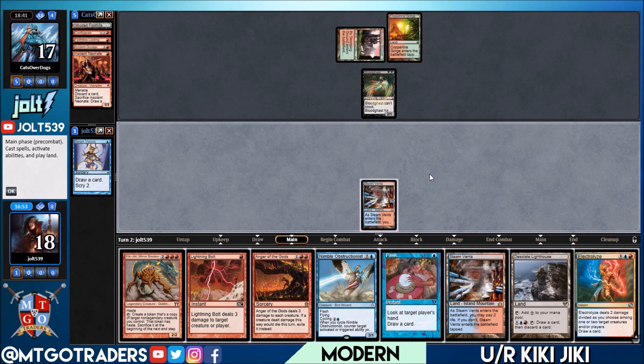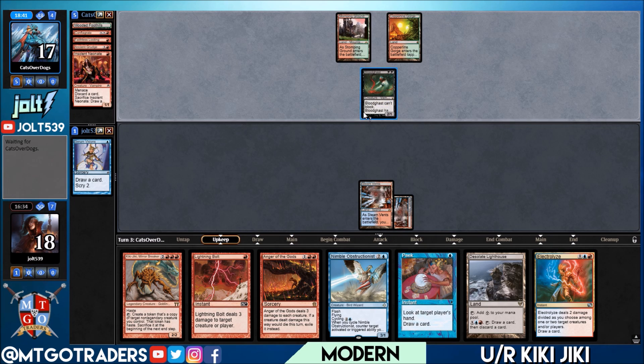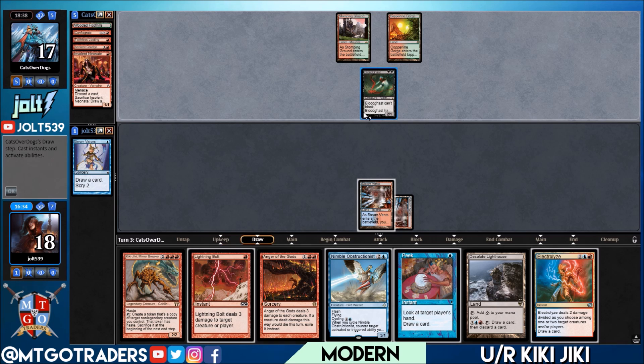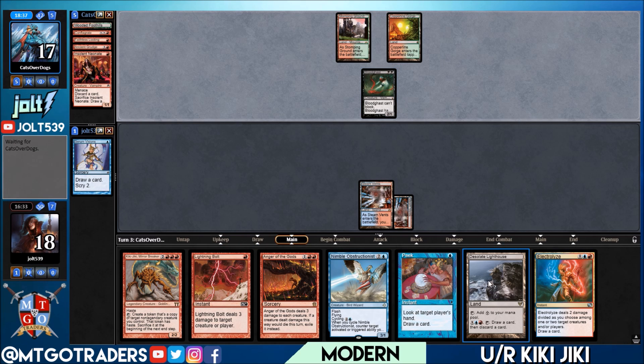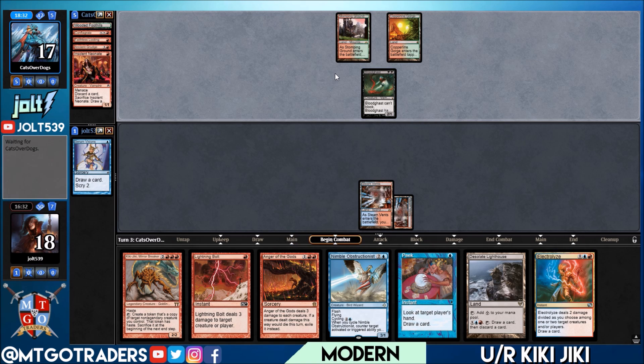They're off to not that crazy a start, so we're actually doing okay. We can even Lightning Bolt the Bloodghast. Drawing into Electrolyze. We'll be online for Peek and Lightning Bolt if we shock the Steam Vents in. Let's just put the Steam Vents in play tapped — not going to pay two — and pass the turn. If they get something crazy, we can Lightning Bolt; next turn we'll be online for Electrolyze and spread the damage between their creatures.